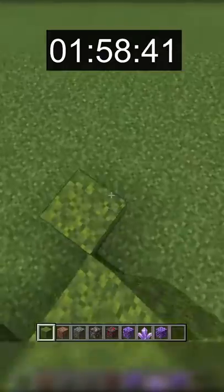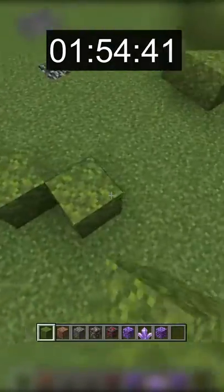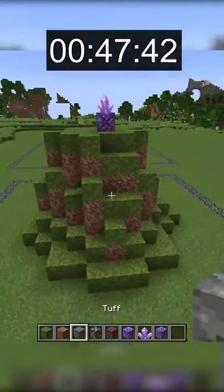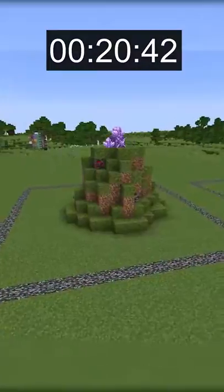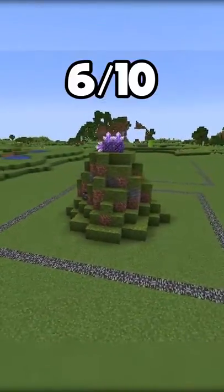For the 2 minute build, I wanted to create a small hill made out of the new moss blocks and rooted dirt blocks. At the top of the hill, I added a little crystal area using amethyst blocks and buds, and I also went back in to add tuff blocks and deepslate ores. I think this build is decent but pretty boring for the most part. I'd rate it a 6 out of 10.